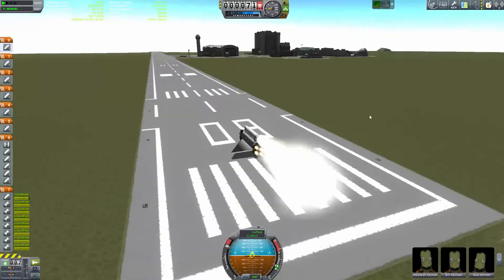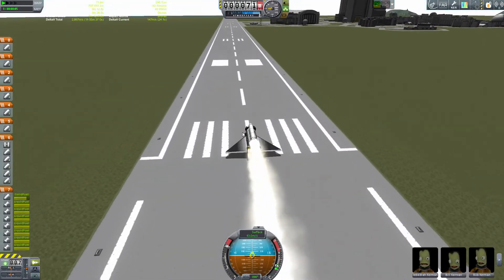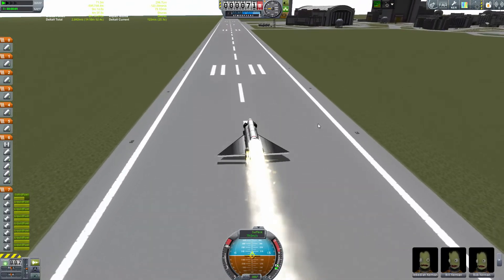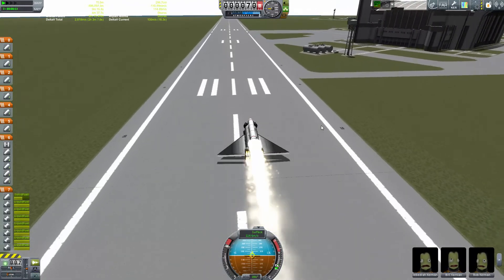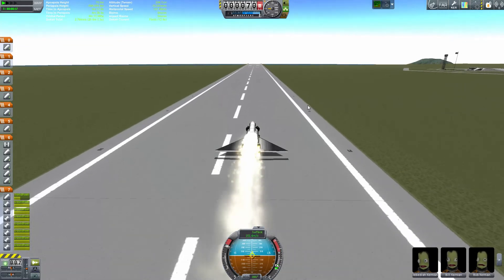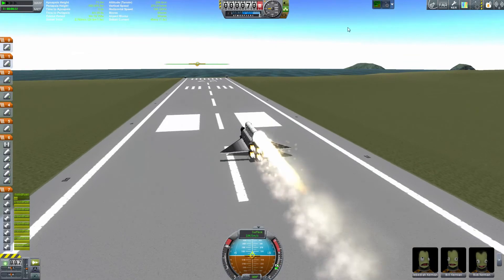As some bonus footage, let's watch me crash into the ground. I love this design and it really doesn't need that solid rocket booster on top, but it's just kind of fun to have. I thought I'd show you what happens when you don't get rid of this thing early enough. It flies well otherwise — you really have to eject that booster or this thing will crash into the ground. Enjoy.